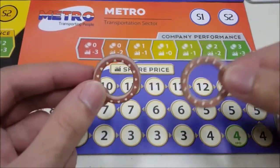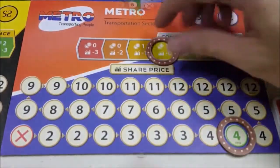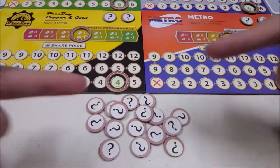At each company board, place these 2 markers: one at the green spot written IPO, and the other at the center of the performance indicator. These are the forecast tokens. Shuffle them face down and place 2 tokens face down on the indicated slot on each company board. Leave the rest face down below the market.